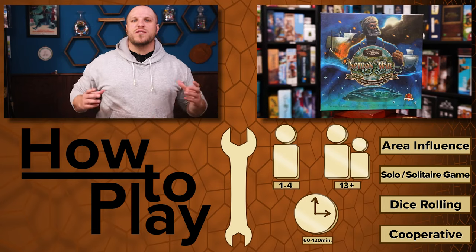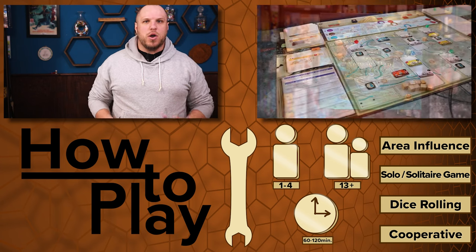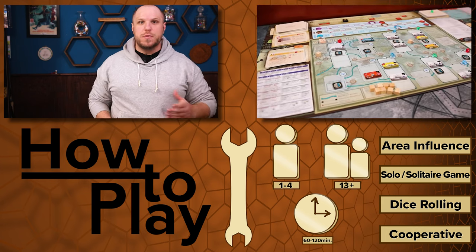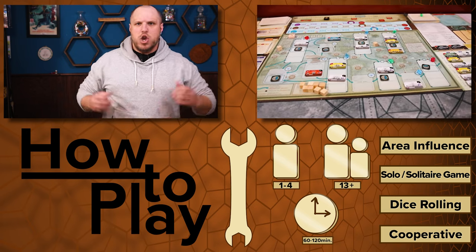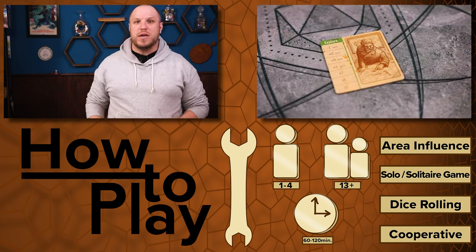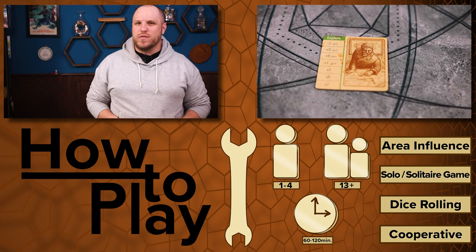In Nemo's War, players will take on the role of Captain Nemo of the famed 20,000 Leagues Under the Sea. You will embark on his famous ship the Nautilus and you will be trying to score points based on what motive you decide to have for this game. You will battle ships, incite rebellions, find treasure, and a whole lot more. But before we get into all that, let's go over the setup.